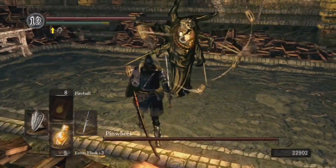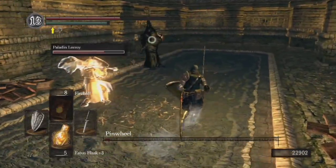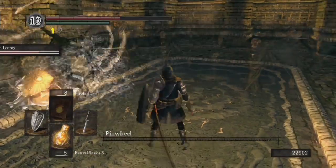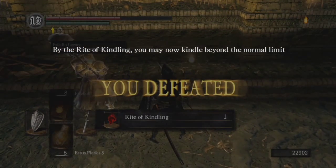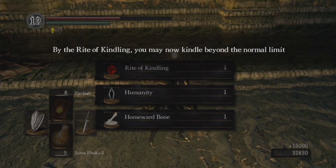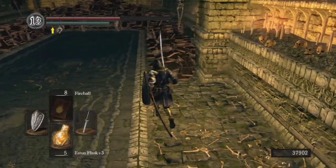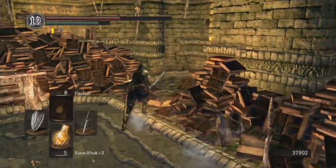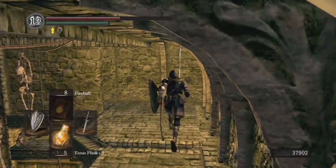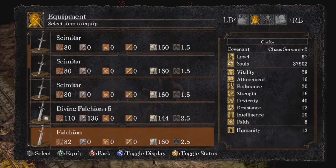I don't want the father mask, but yeah — I pretty much killed Pinwheel that fast. Let's see what mask he drops. You can just kill him, because that works too. Thanks Leeroy. So as I was talking about before: Rite of Kindling — now I can kindle beyond the normal limit, so instead of 10 I can have up to 15 or 20 depending on how many times I kindle. Hooray! And I got the Mask of the Father — not the one I wanted; I wanted the child mask, but c'est la vie, I can get the other ones later.